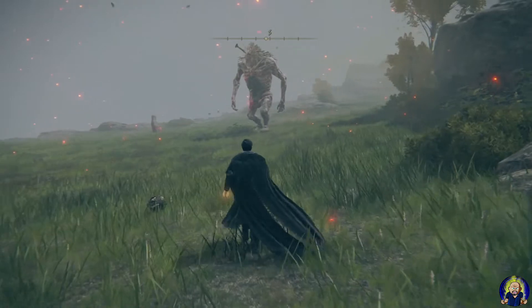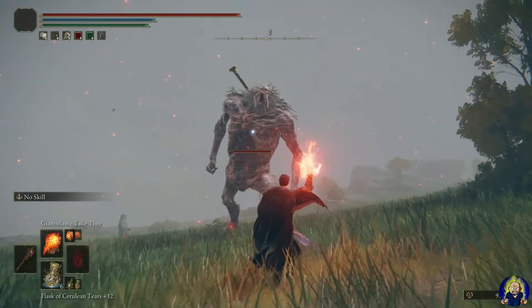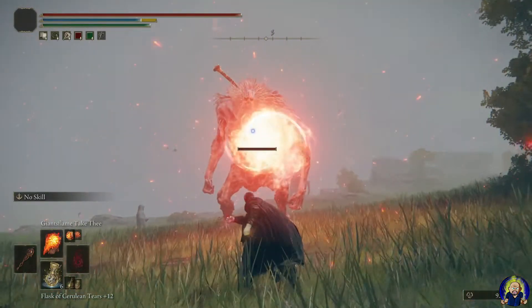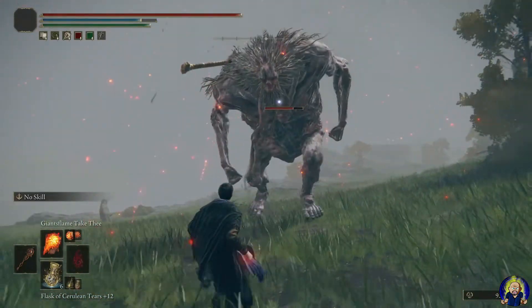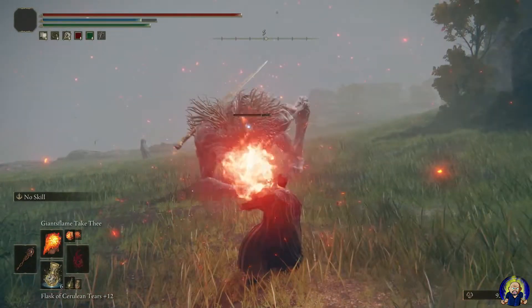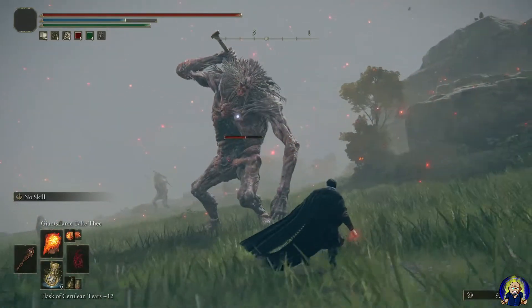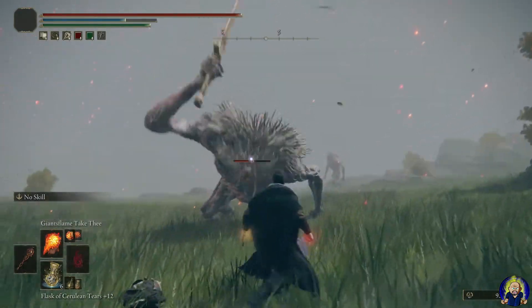First let me show you what the build does without any buffs — how much damage a charged Giant's Flame does. That's about 700 or so with the Dragon Communion Seal, and about 1,419 — a little bit less damage — with the Giant's Seal. Now let's buff him up.